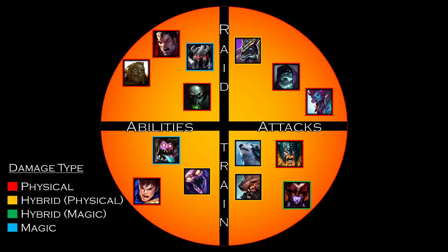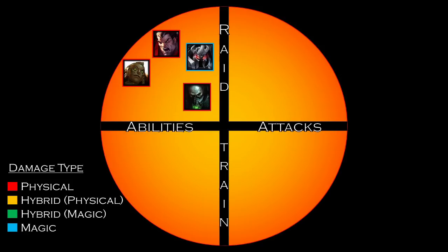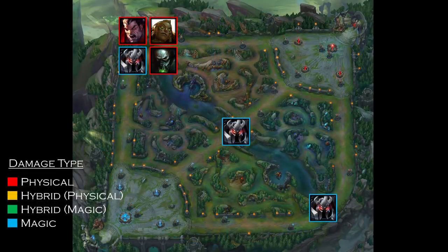To compensate for increased mobility, freight trains are either less tanky or do less damage than raid bosses on average. Special thanks to DragonShay for defining juggernauts. Raid bosses are shown on top and freight trains on the bottom. Within each type there are ability-based and attack-based champions. Today we're focusing on the upper-left corner — the raid bosses who rely on their abilities: the true titans of League, able to take on entire enemy teams. These juggernauts are Darius, Illaoi, Mordekaiser, and Urgot, most commonly played in top lane.